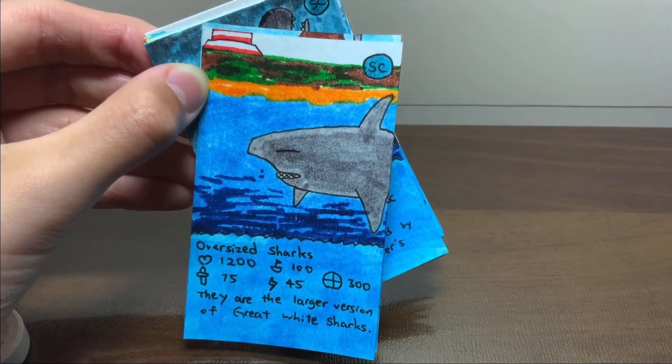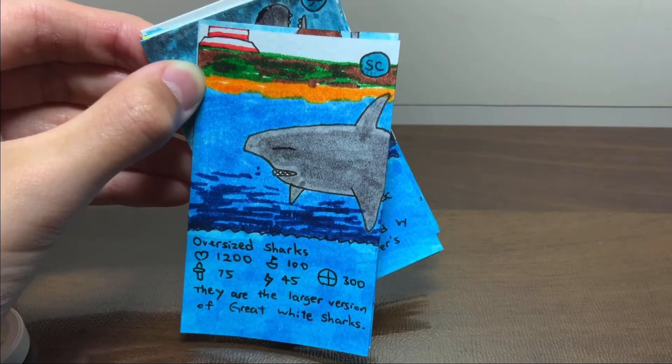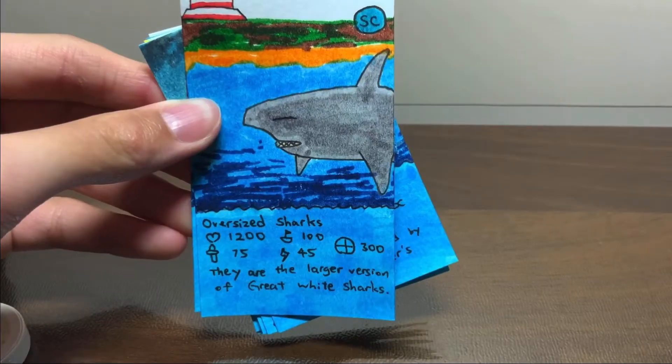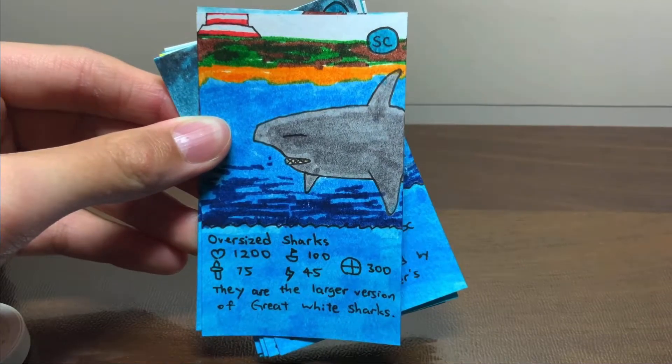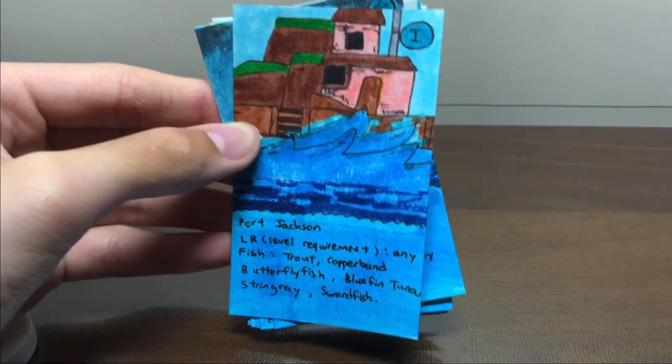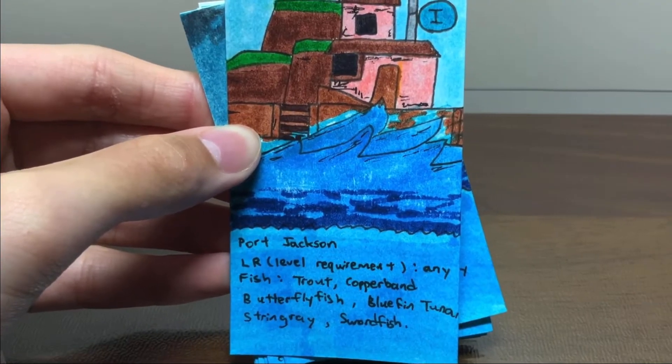So the first card is this oversized shark — just this little gray shark. If you play that Roblox game you'll know immediately what this is. The second card is Port Jackson. See if you can notice — it's pretty obvious, super obvious.